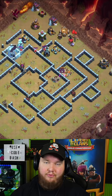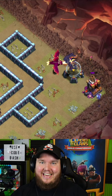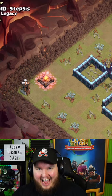Bats, Archers, and Dragons cleaning up the last few storages, but only like 15 seconds remaining. It looks close, but oh no — some buildings over at the 9 o'clock corner. The Electro Dragon didn't clear it, and we run out of time. It's a 99% fail.